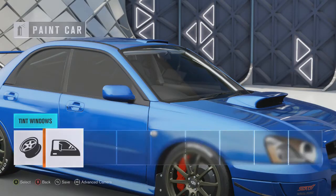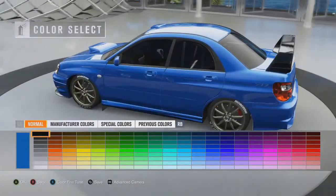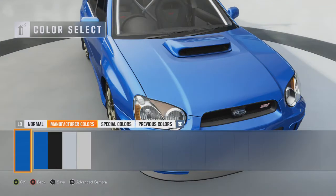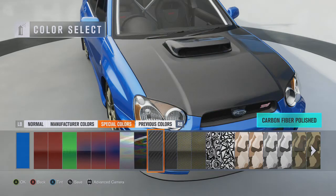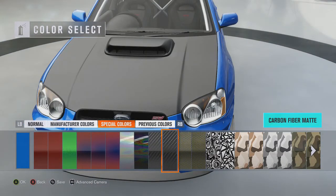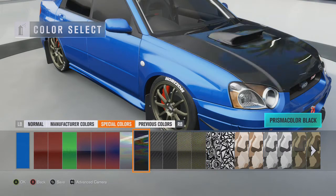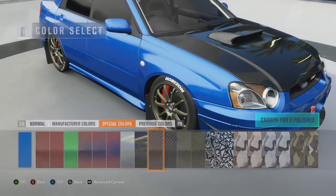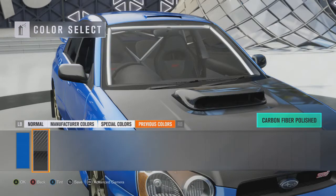Of course we gotta tint the windows - super dark. Paint the wing and I think I'll leave it blue, I like blue. And go carbon fiber - I do like that. I'm always a sucker for a carbon fiber hood. I mean who isn't, let's be honest. Yep, I'm just gonna go carbon fiber on it. Maybe carbon fiber mirrors - see what that looks like. Yeah I like that, not bad.